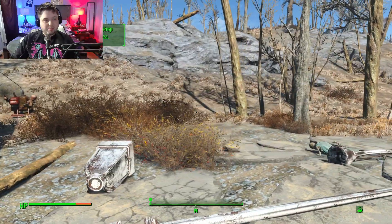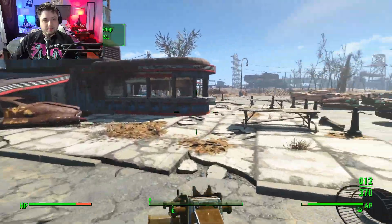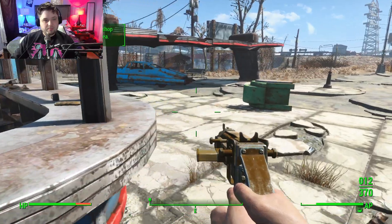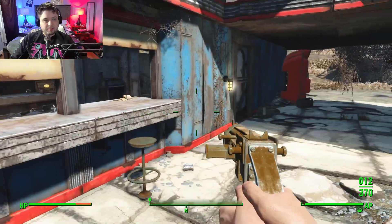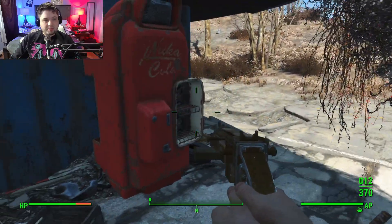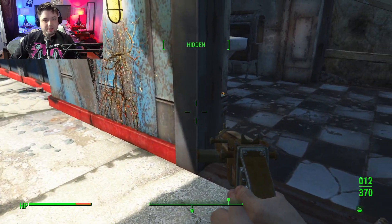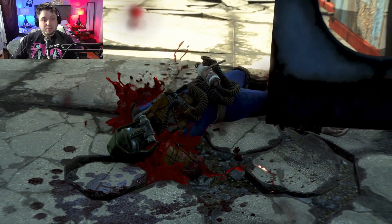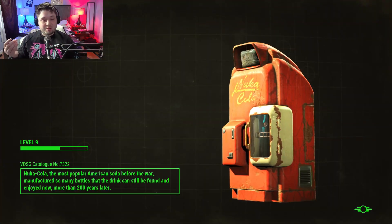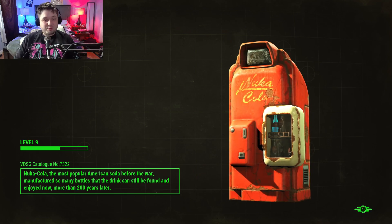This is now a settlement where I can build. Be careful over here though — there are lots of traps in this little building here, but there's also a place where I can sleep. So now I got to do this all again because I let myself get blown up by that trap. That's how it goes in survival mode.